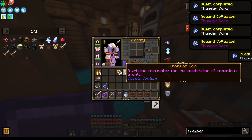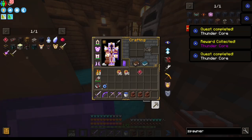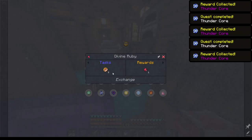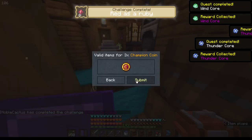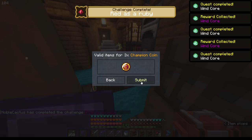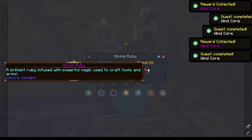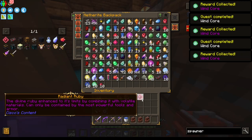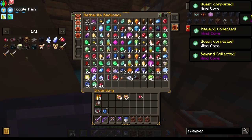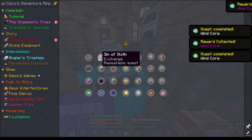Now we've got all the cores. We also needed nether stars and divine rubies. For divine rubies we can get them for three — so one through ten. We have 70 champion coins left to work with after everything needed for ten divine rubies, including the sins of lust, envy, and greed.